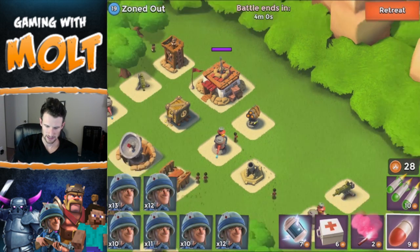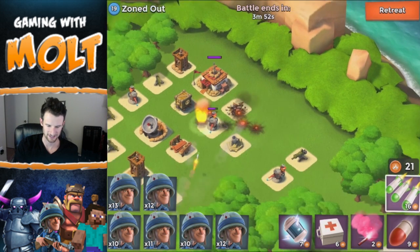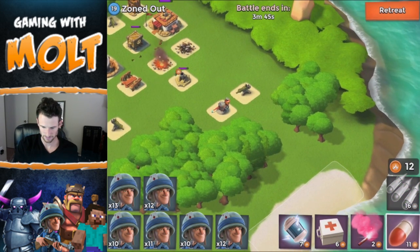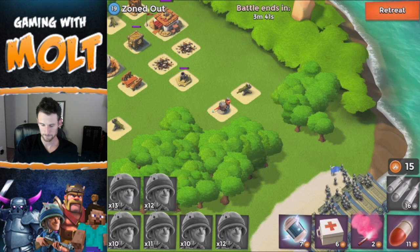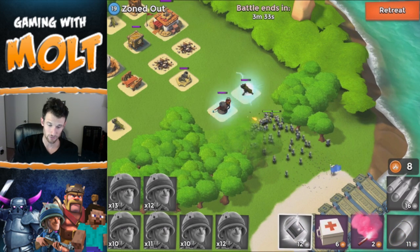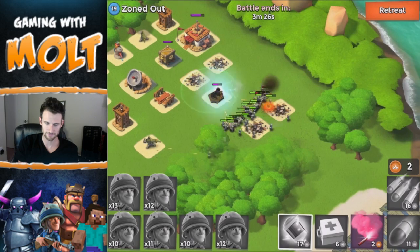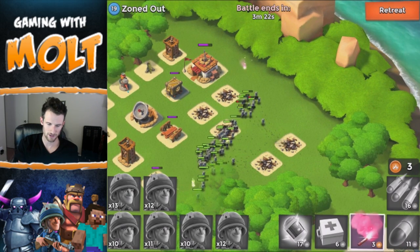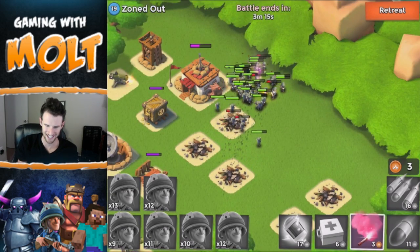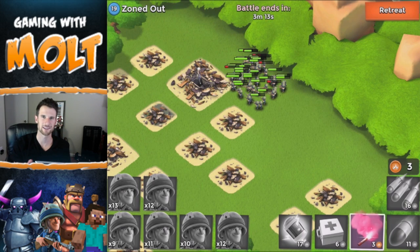Let's take out this turret back here — one, two, three should do it. What a jerk! All right, we'll take it out. That mortar shouldn't do too much to us. Take that guy out, then we're just going to bring them all up in here. We'll shockwave these guys and freeze this inferno — hurry! Bring them all the way back here. Man, that is a lot of riflemen! I don't even know how many we had to start — like 70 or something. Let's just keep on going; this challenge might have been a little too easy.